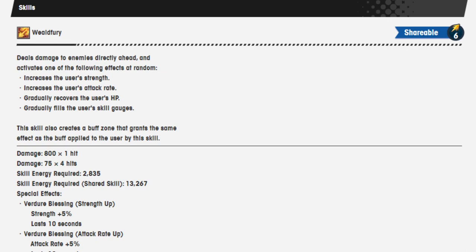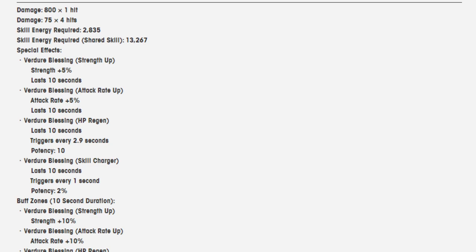His Skill 1 is a shareable six called Weld of Fury. It deals damage to enemies directly ahead and activates one of the following effects at random: increases the user's strength, increases the user's attack rate, gradually recovers the user's HP, or gradually fills the user's skill gauge. The skill also creates a buff zone that grants the same effect as the buff applied to the user. The damage is 800 over one hit and 75 over four hits. Skill energy is 2,835, and as a shared skill it's 13,267.